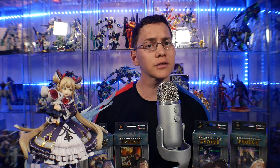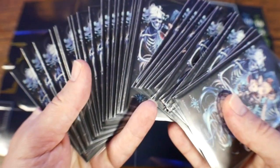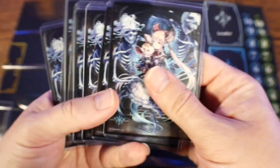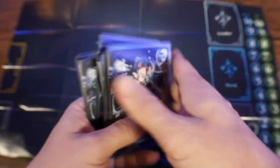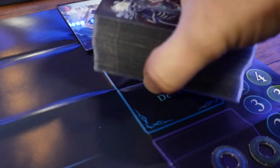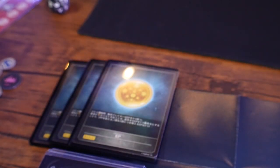For deck construction: decks are built between 40 and 50 cards, with no more than three of a single named card — even if the same-named card appears in a different set, you can only have three total, not six. Your evolution deck consists of zero to ten cards, also limited to three of the same name. When setting up your mat, place all cards in their respective areas — leader in the leader spot, deck in the deck spot, tilted diagonally, evo cards in their slot, and evolution points wherever you like.